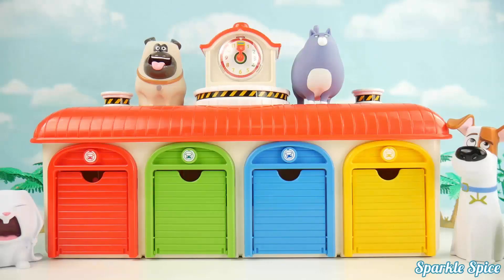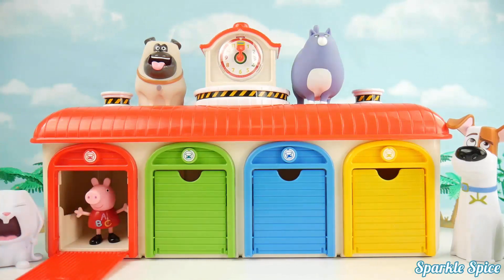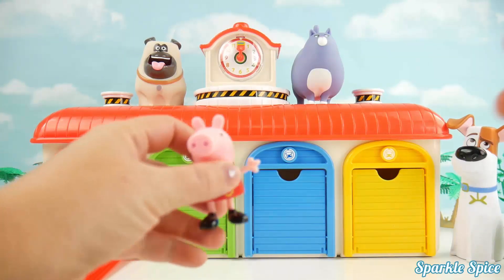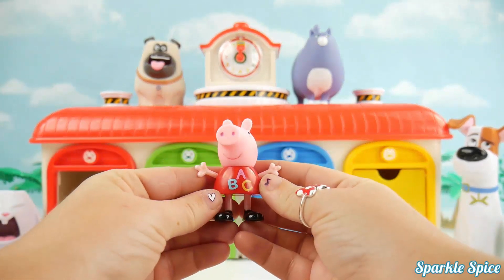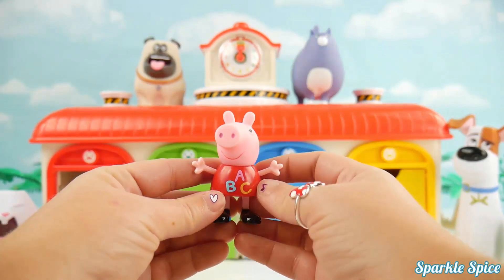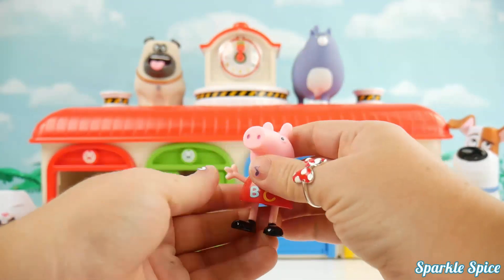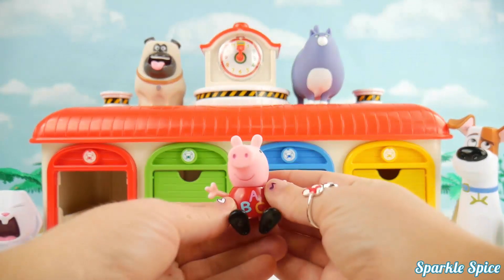Let's see if there's any more surprises. We'll start with the red door. Look at that — it's Peppa Pig! She is super adorable. Look at her in her red outfit — it says A, B, C. Her arms twist and she can sit. Peppa, you are so much fun.